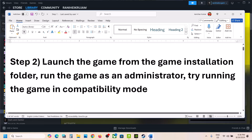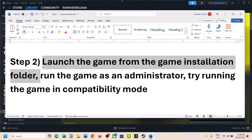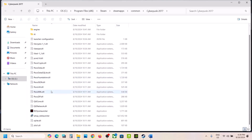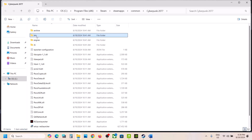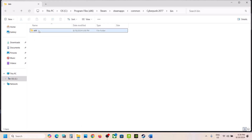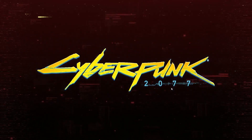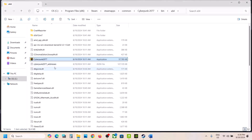The next step is to launch the game from the game installation folder. Go to Steam, right-click on the game, select Manage, then click on Browse Local Files. It will take you to the game installation folder. Open the bin folder, then the x64 folder. Here you will see the game exe file — double-click to launch the game from here instead of from Steam. That should fix the problem.